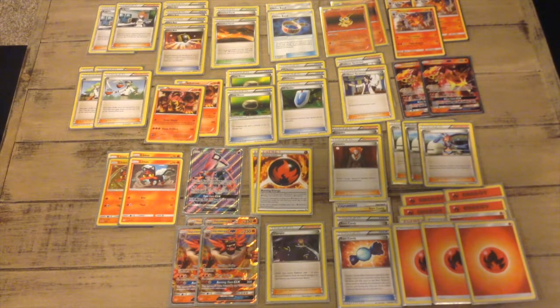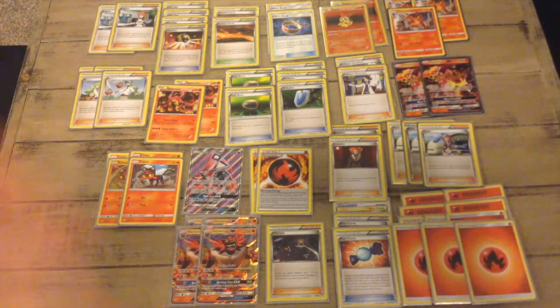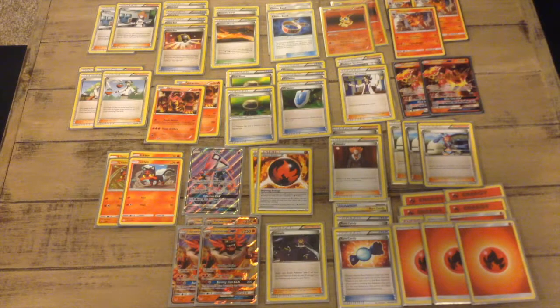We have 10 energies — two Burning energies. The Burning energies cannot be discarded. Tapu Lele is up there, Torracat's up there. Victini's over there — Victory Star helps me a lot with Incineroar because its Tiger Swing attack lets you flip two coins and does 50 more damage for each heads.